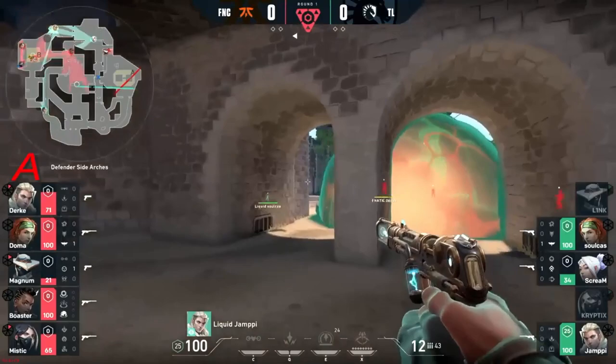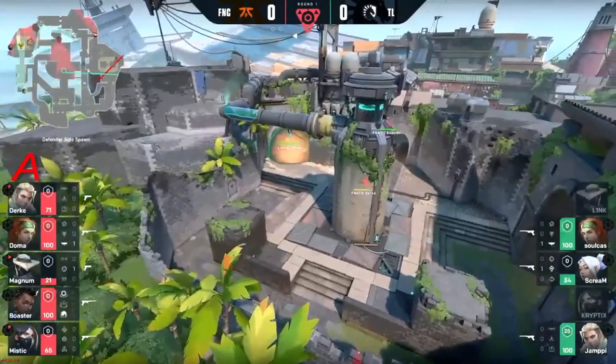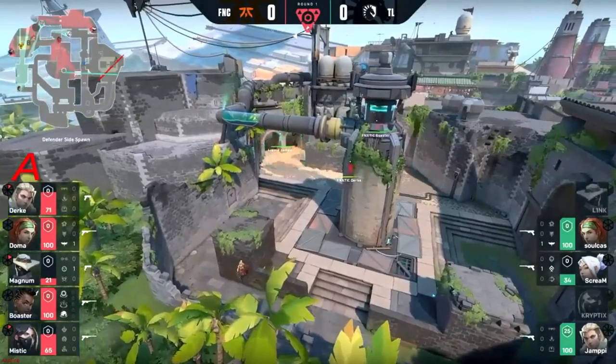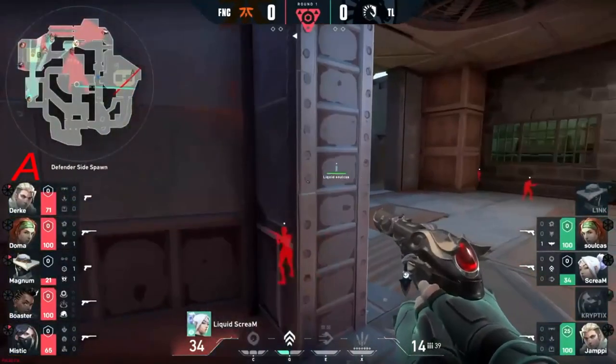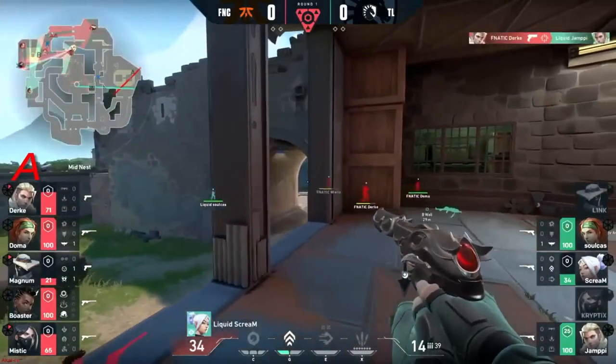Fanatic of course on the attacking side, Liquid on the defensive side now playing the retake. I pick Sky and I'm just so happy that now I get to see some of the best players picking this up. Soulcast obviously one of the first players to really lean into it heavily, and I want to see how it looks on this map specifically.